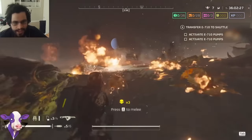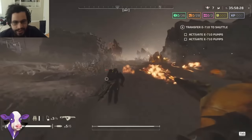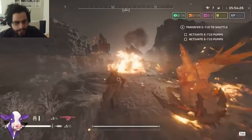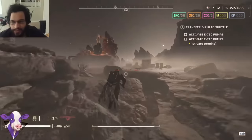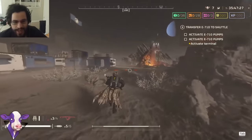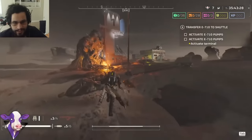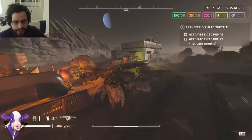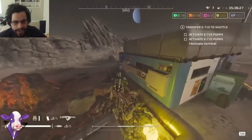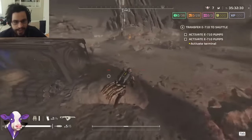If anything, the Recoilless Rifle and the Spear both do more damage than the Railgun, but they're not super easy to use unless you have a teammate reloading for you. The problem with these team weapons, and the reason I think people don't use them as much, is the backpack — not because you have to sacrifice your own backpack slot, but because you have to convince a teammate to sacrifice their backpack slot for you.